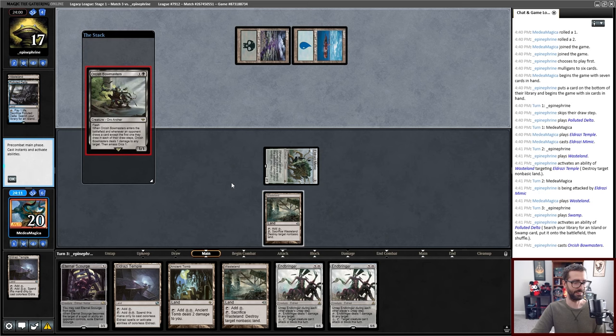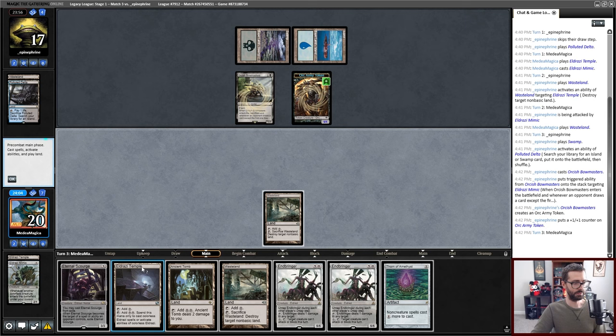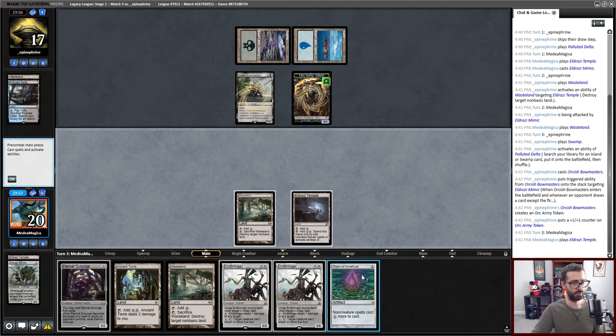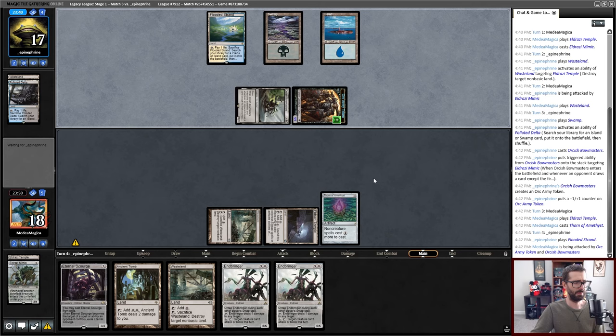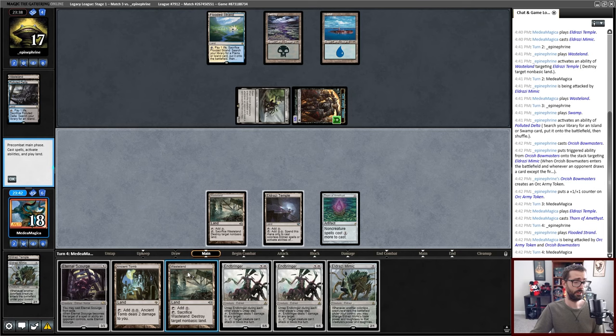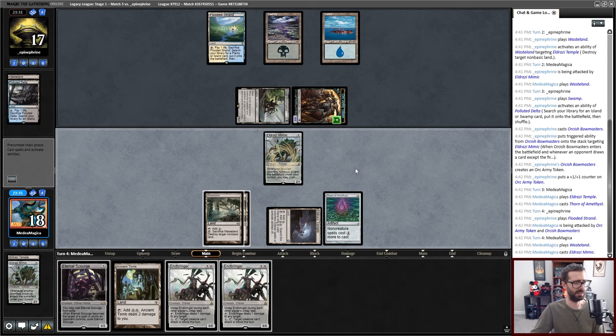Bowmasters kills Mimic. So many things in the metagame right now are just randomly hostile towards my deck in a way I'm not the biggest fan of. I can play around Daze, or I can not take two damage — I'm going to choose to not take two damage and try to drop this. We're in play. Endbringers a bit later on are pretty cool, but we're a little way away from those still. It's a little unfortunate if my opponent has another Bowmasters, but that's not a guaranteed thing.